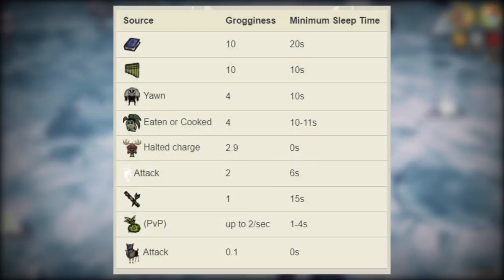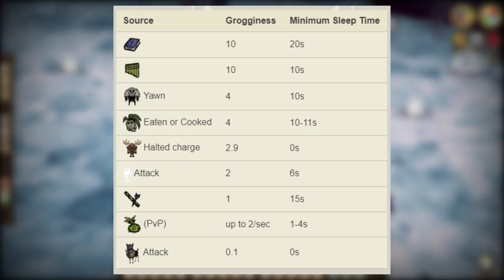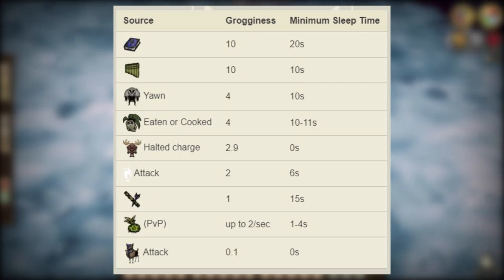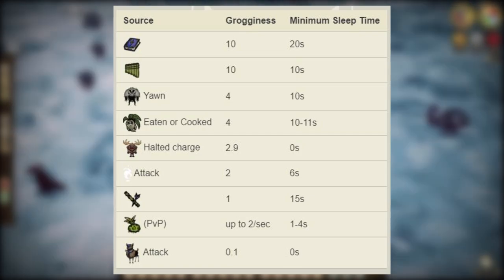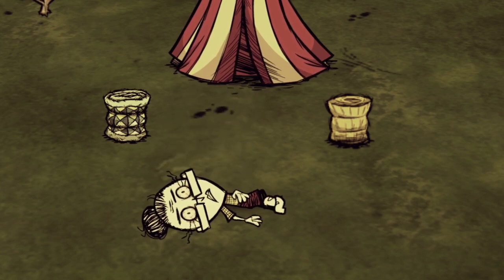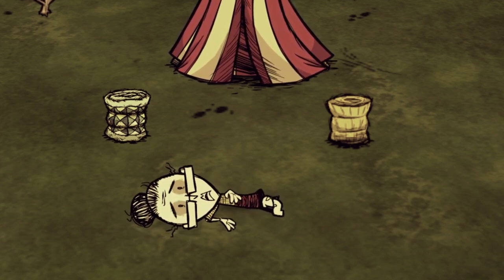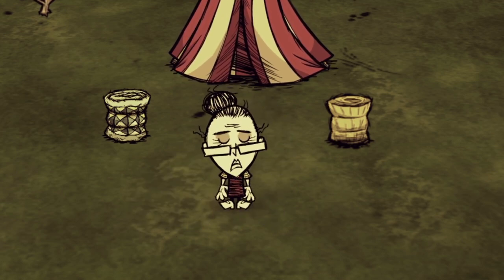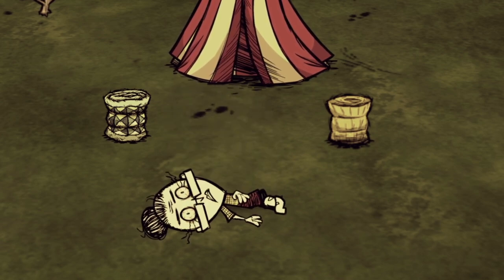Take a look at the table here to see what will give you grogginess — and you'll find there really isn't much, which is why this is such a small mechanic. Grogginess drains by 0.33 per second. Also note that Wickerbottom cannot sleep, and therefore cannot take advantage of anything discussed here today. That said, she can still get knocked out, and the end results are pretty darn horrifying. And grogginess will still follow her too.